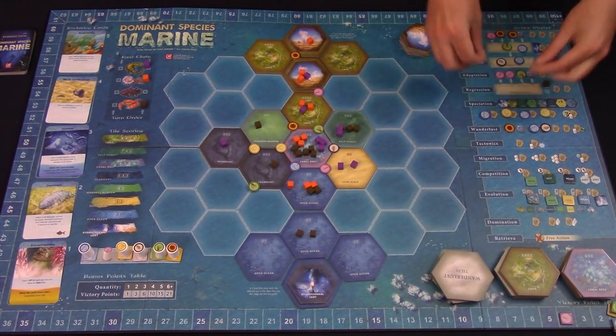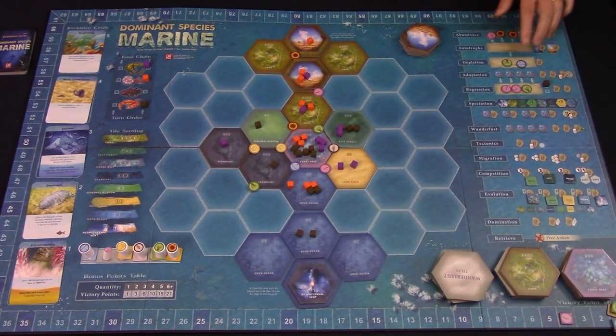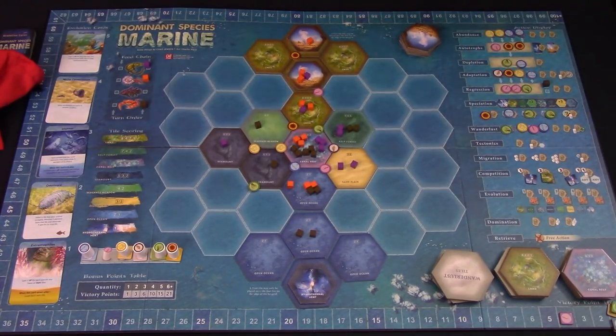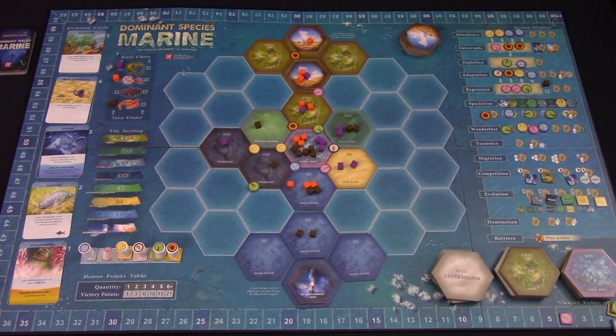Remove all the regression elements and move food elements down from adaptation into the regression box. Then remove all food elements from depletion, speciation, and wanderlust, and move the other food elements down following the arrows. Finally remove all terrain chits, then draw new food elements and terrain chits for all empty spaces, and move all cubes back to the left on the food chain. The game ends at the next reseed event after a player has taken the asteroid evolution card — this will be somewhere in the last five cards of the draw pile. You do one final extinction event, followed by one survival event, then each terrain tile is scored, and each player with a special pawn scores points based on the position of the matching food element tile on the VP track. The player with the most points wins.